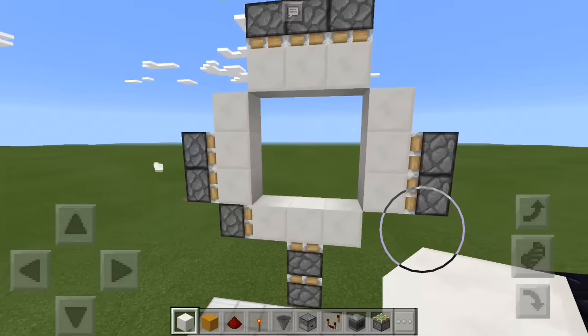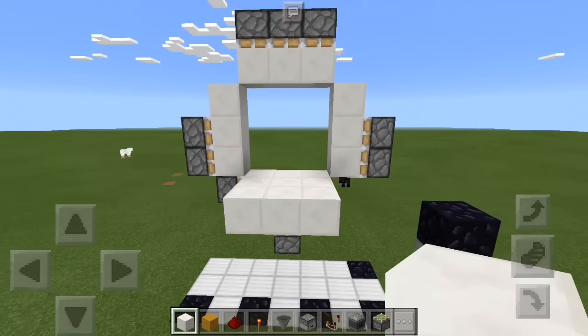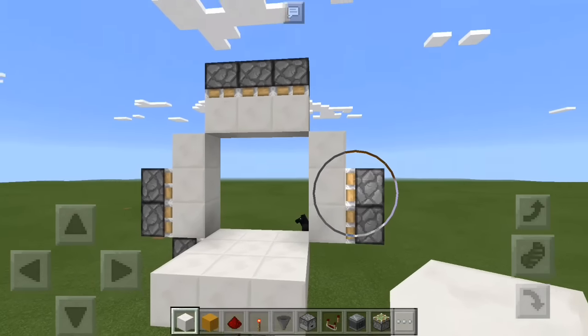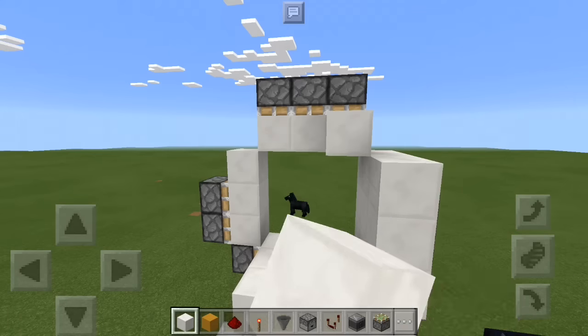We do use one in a monostable later. Now we are going to extend all these blocks of choice outwards by two, like so.